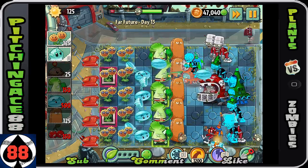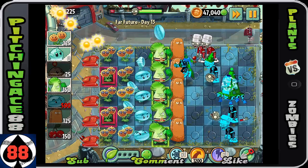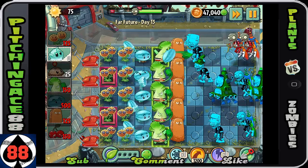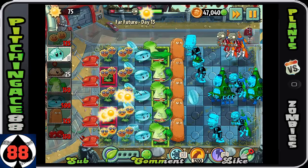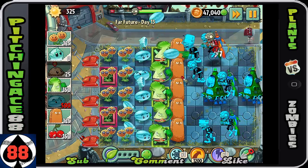It's really easy to take him out after you use the cherry bombs, so definitely try and save the cherry bombs for those guys if you can. You don't have any gargantuans in this level, so your main thing to deal with is the football head zombies.